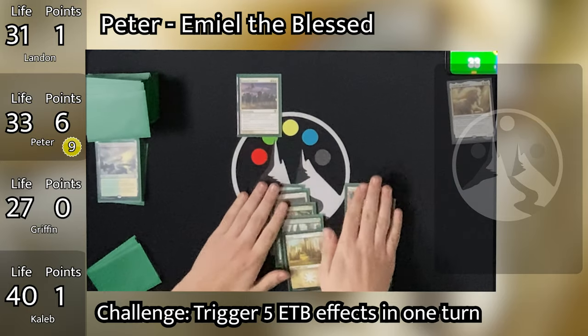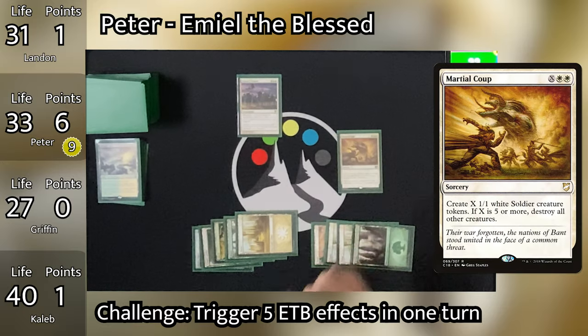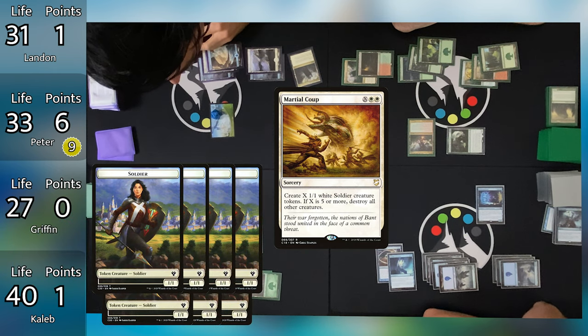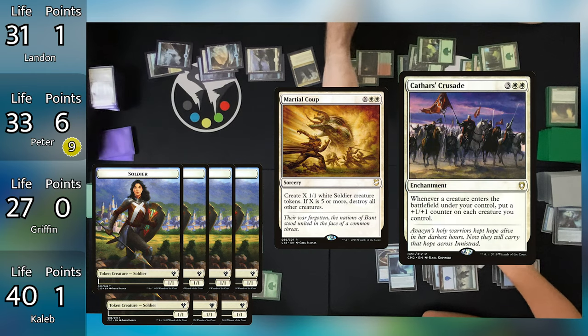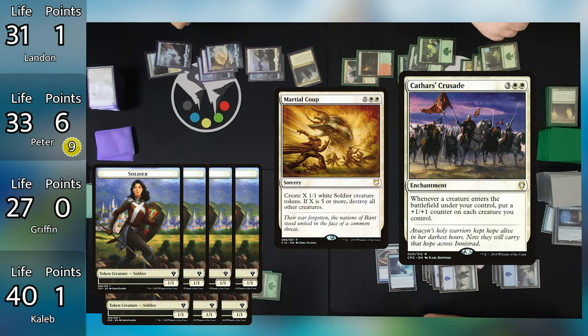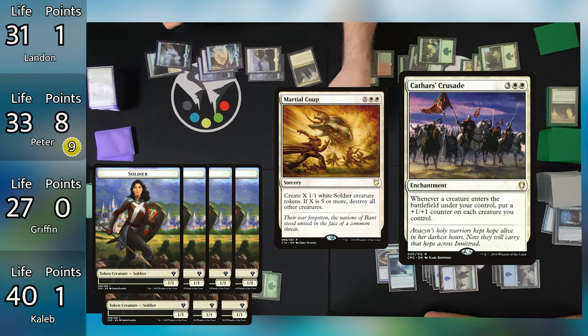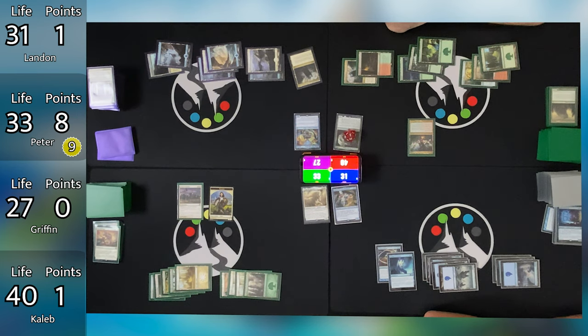Peter untaps and draws, then taps out to cast Martial Coup, X equal to 7, destroying all other creatures and creating 7 1/1 soldiers. Cathar's Crusade triggers 7 times — each soldier gets 7 plus 1 plus 1 counters, making some very big soldier tokens. With this, Peter completes his personal challenge of getting 5 or more ETB triggers in one turn. Peter passes with all those tokens on the battlefield. Griffin untaps, recasts Soul Ring, pays 3 for Midnight Haunting making 2 spirit tokens, pays 5 for Ineaz getting his 3 commander points, then pays the rest to cast Favorable Winds giving all his flying creatures a buff.